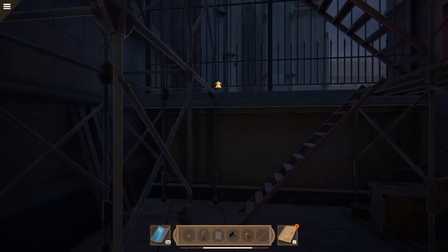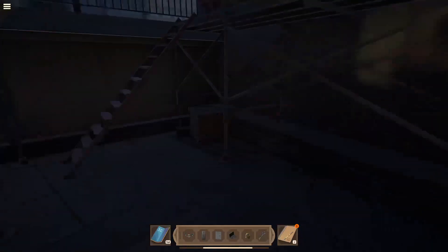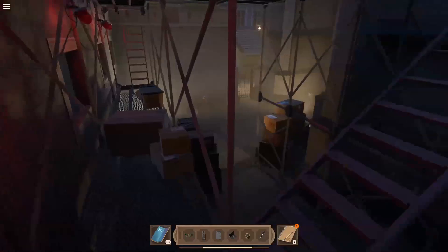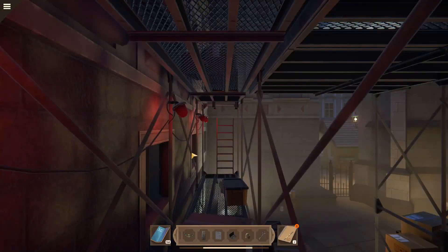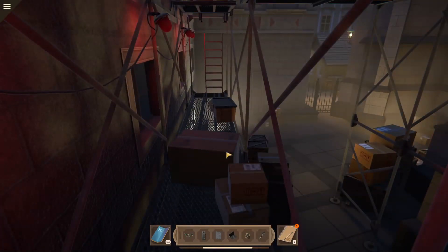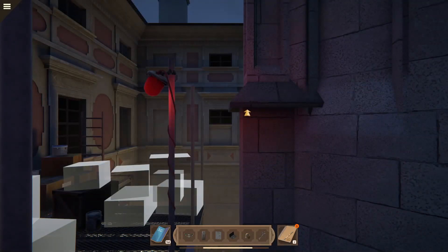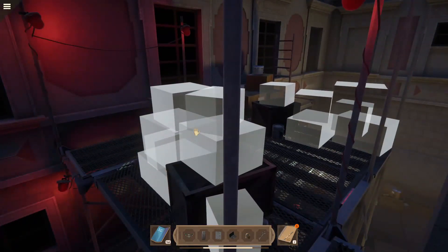I guess we'll go this way — up, up, and away! How high do we have to go? Higher, I guess. Wow, look at all these boxes here. It's like a supermarket simulator — I gotta place all the boxes.